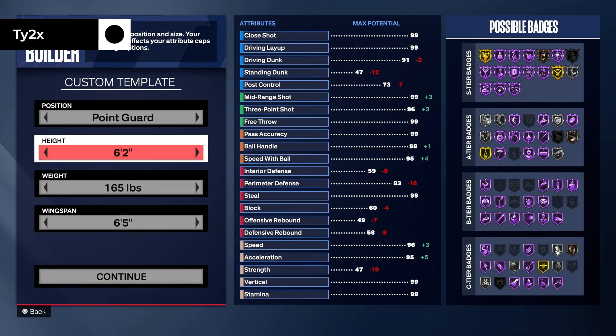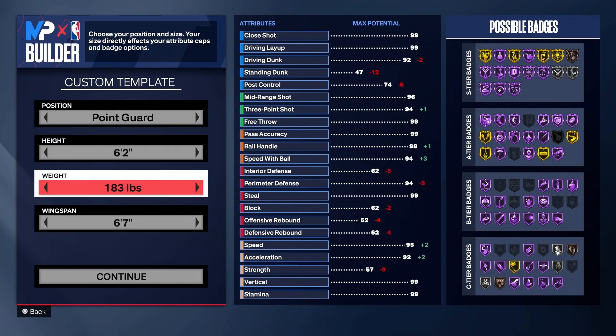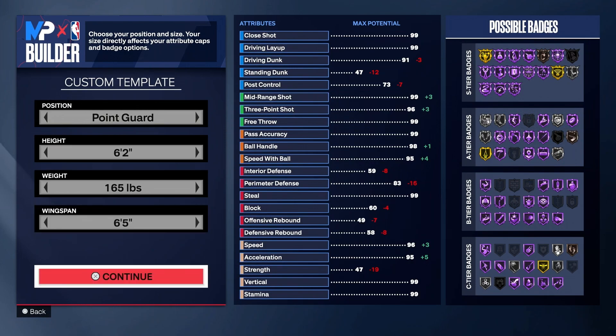You want to make them a point guard. Now, we're going to make our build 6'2". This build you can make at 6'4", but you will get less finishing and less attributes. So I recommend making it at 6'2" — it's better. Make the weight at 165 and the wingspan at 6'5".